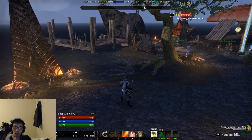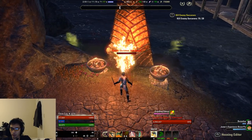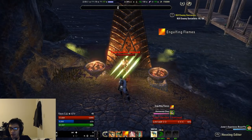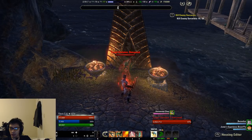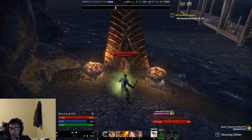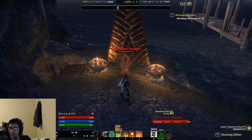So light attack weaving is basically cancelling out your light attack animation with an ability animation instead. If we do this on a dummy — using venomous claws — that's what a good weave looks like. If we were weaving too slowly, you can see the animation kind of goes fully through. Versus when you're weaving very nicely, you don't really see that tail end of the animation. That's basically what light weaving is.